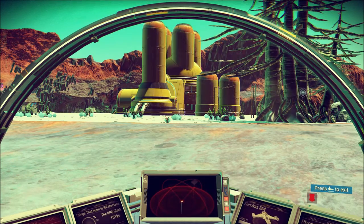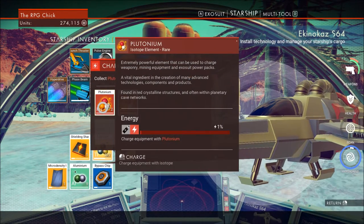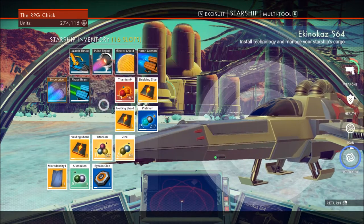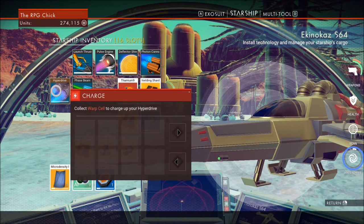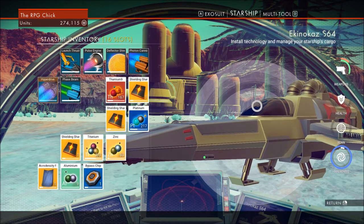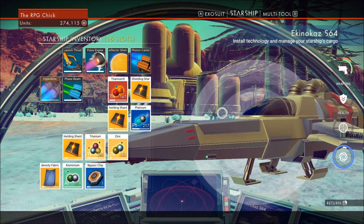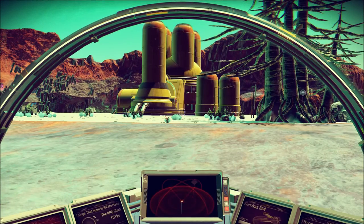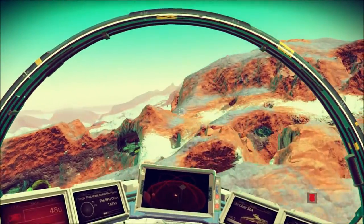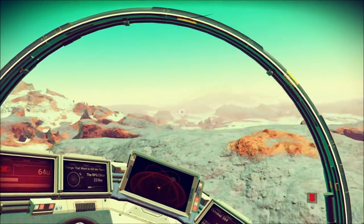Not enough fuel in launch thruster. Technology recharged. Collect warp cell — oh, we don't have that. We have to make a warp cell somehow. Let me just look for a couple more things. I'm going to land here.